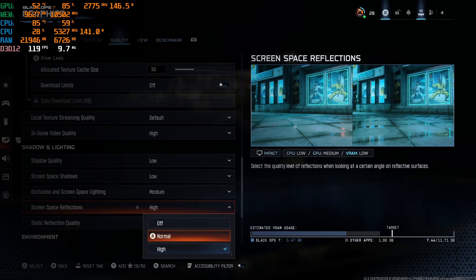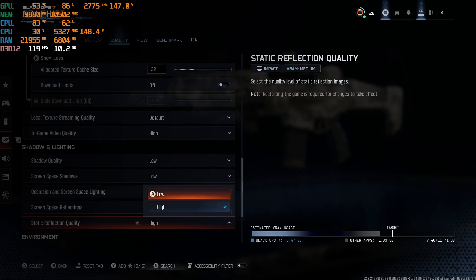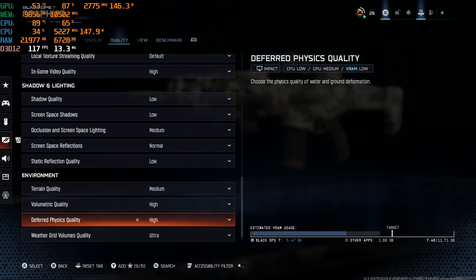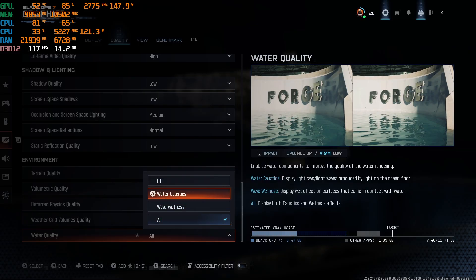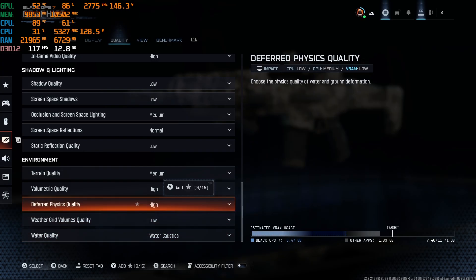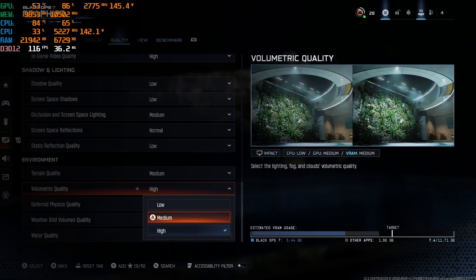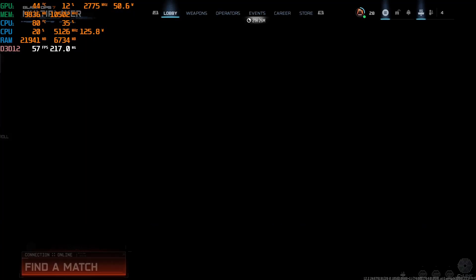Space reflection we'll keep on normal, quality on low. Terrain quality I'll put on medium — I don't like the very high settings. Weather grid and water I'll keep on low. Volume quality and clouds I'll keep on medium, since that's basically just fog and stuff.